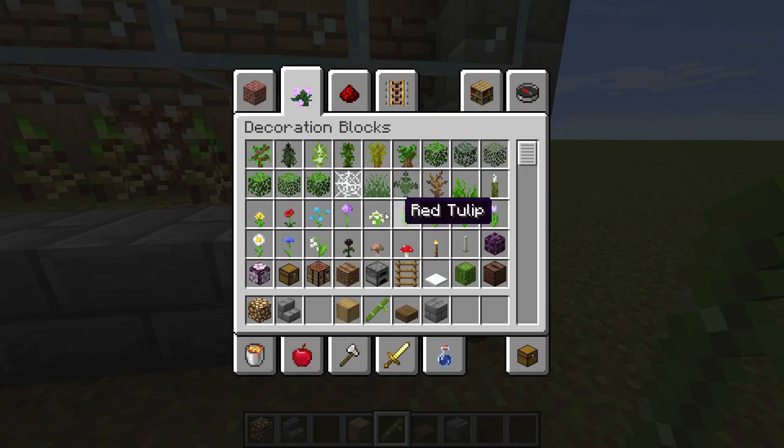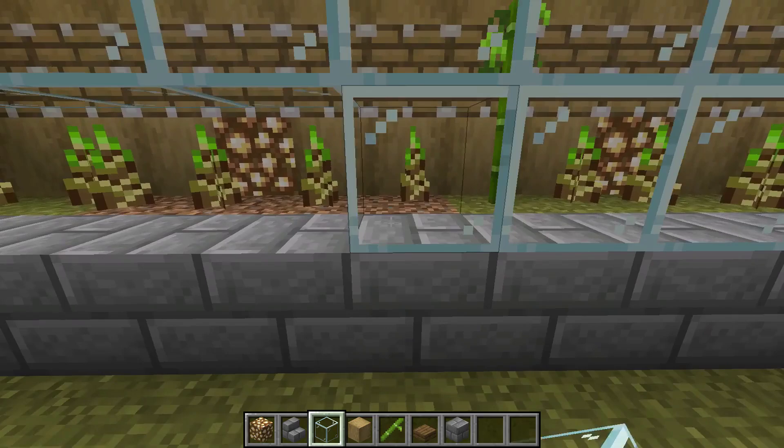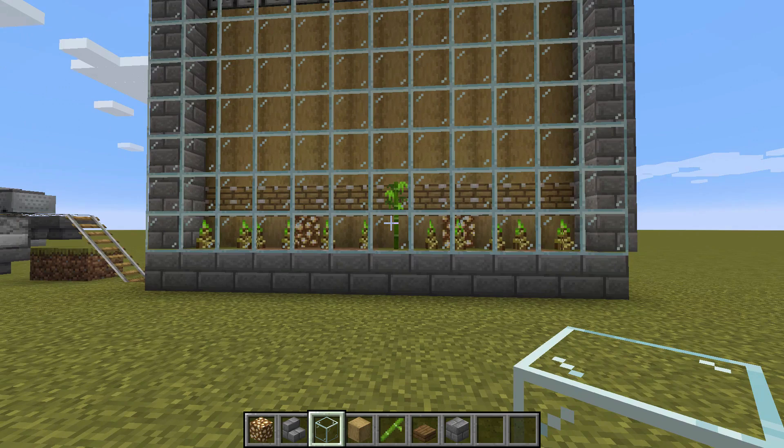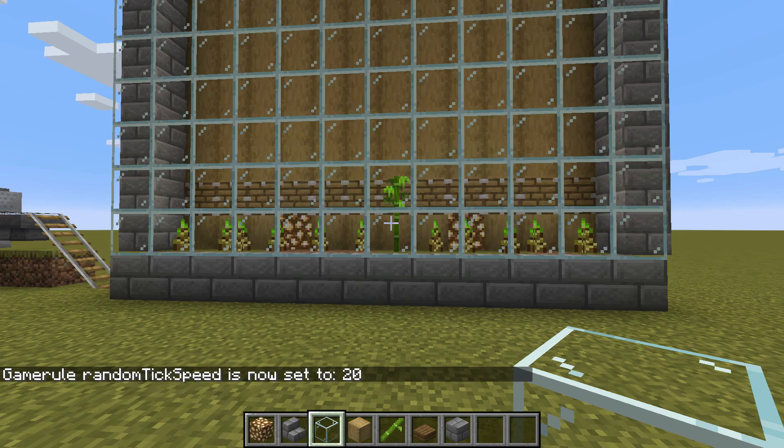Then you can get your glass and fill it in, because you're not going to need to access that again. That is already growing — you can see. I've got my tick speed at 20, which is the normal tick speed. So my tick speed is at 20 and these plants are growing at the random default speed.